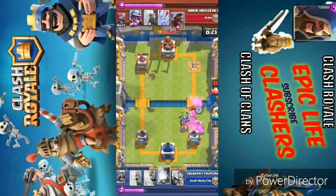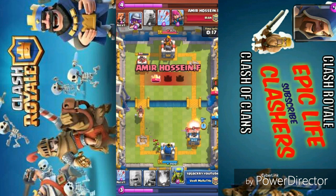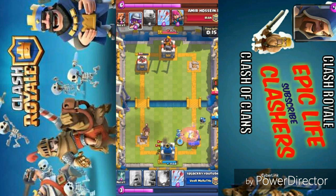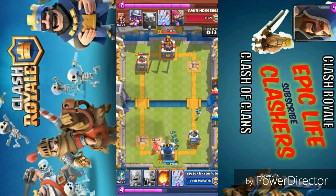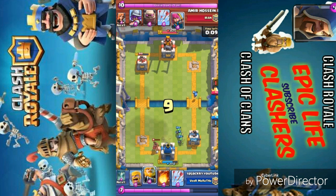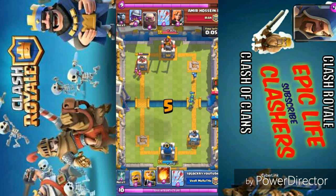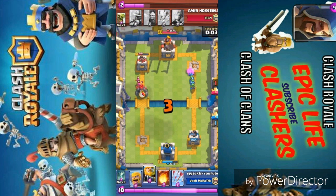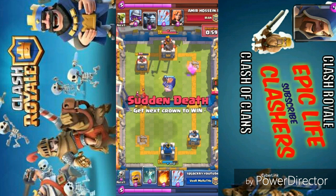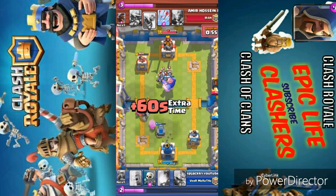That's what I keep saying — the Royal Giant can do a great amount of damage if you use it very properly. Golems can be good but they are easily distracted and they can just be distracted by small things and even buildings. Players can take them out easily. So right now placing the Royal Giant. It's a cheeky move to place the Royal Giant here and this Royal Giant is going to do a great amount of damage.